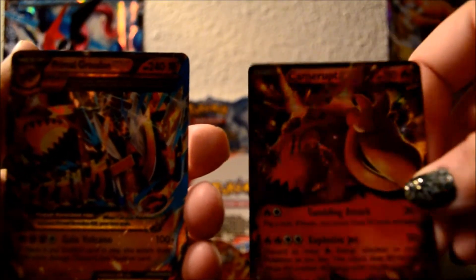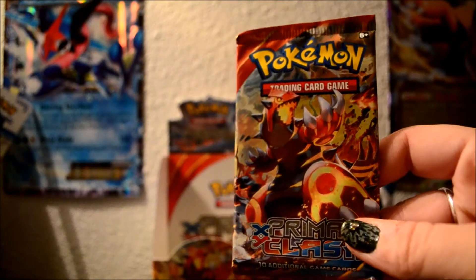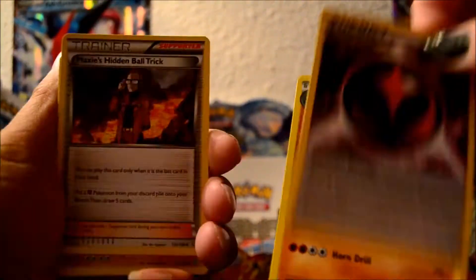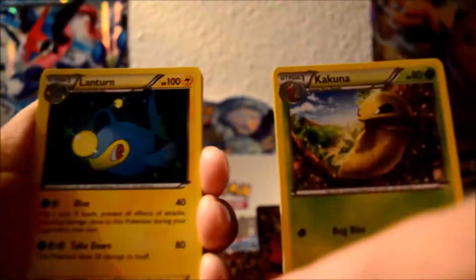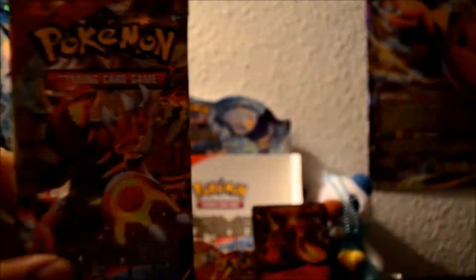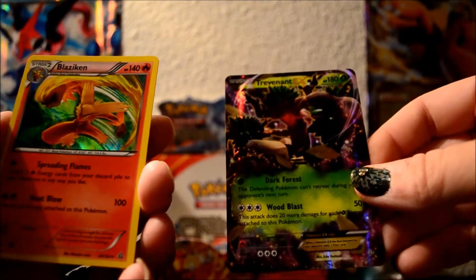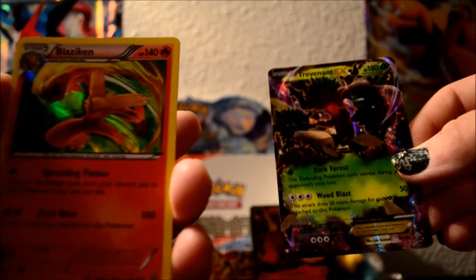This is gonna be a good box! First card, first package — look how gorgeous. Oh holy! I got a holographic Blaziken and she got Trevenant EX — holy, here we go! EX! Since I'm a fire type, my EX is awesome. It does double damage though. There's a second EX right there!